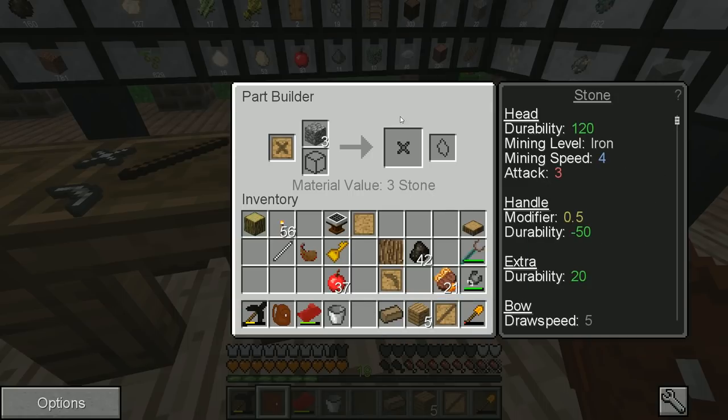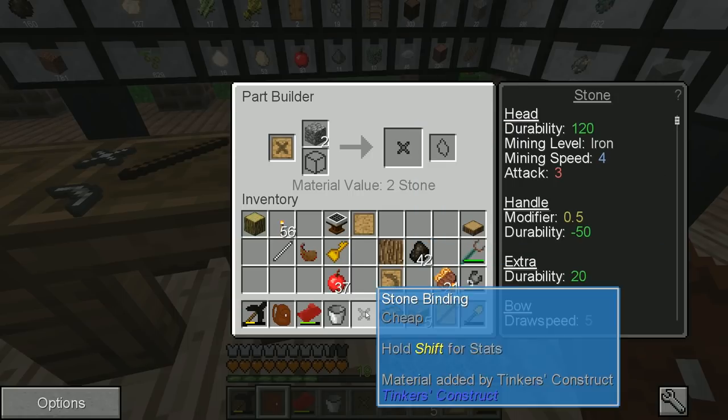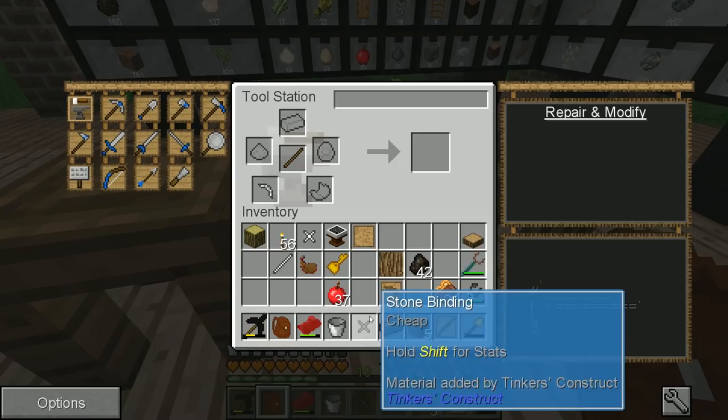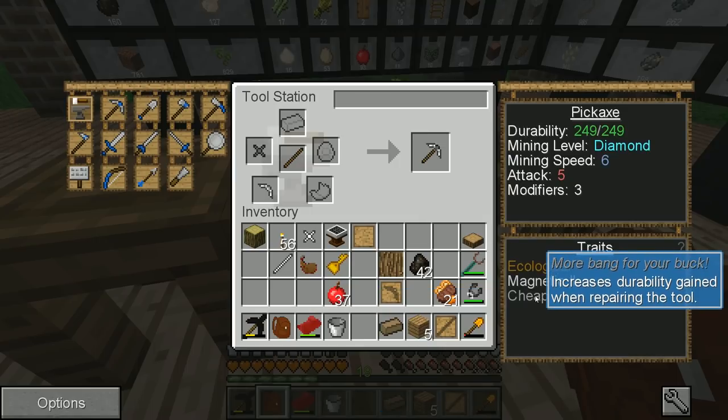We'll have to play around with these and figure out what's actually good. It's cheap — I don't know what cheap means, but who knows? Let's throw it in and see what the tooltip tells us. This becomes 'cheap' — increased durability gained when repairing the tool. That's also nice.